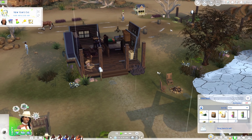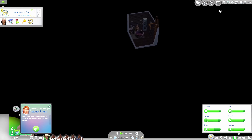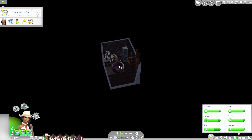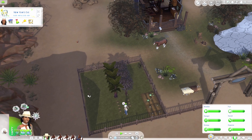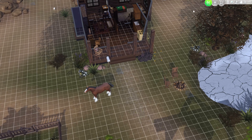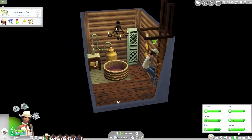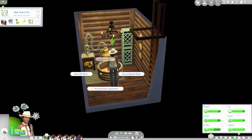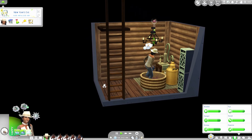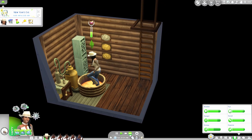We come downstairs to make more nectar. We have a ton of apples so we'll stick to apple nectar. We moved the nectar crafting indoors, which is much cleaner than outside — though Kaya is still using her bare feet to stomp it.